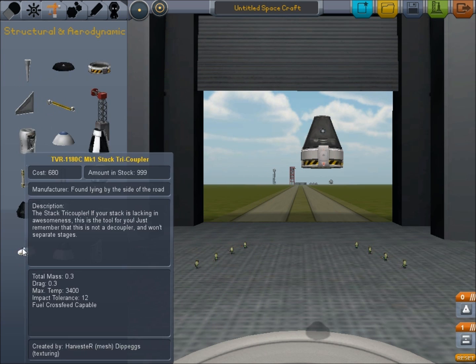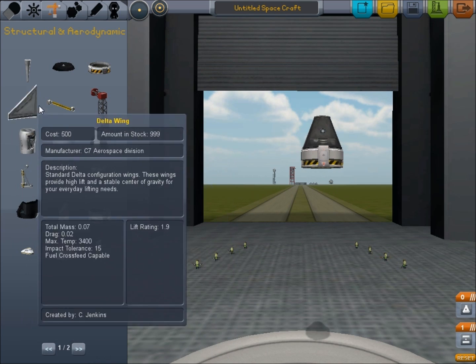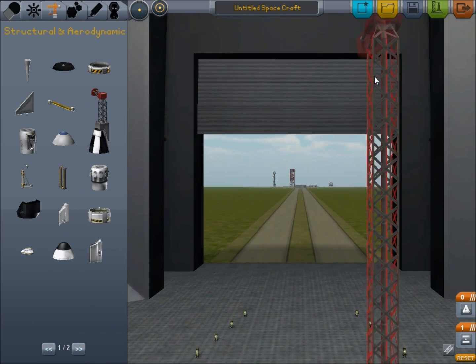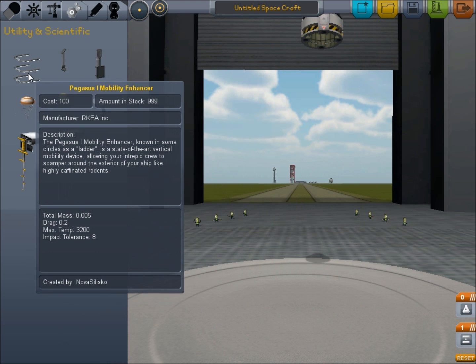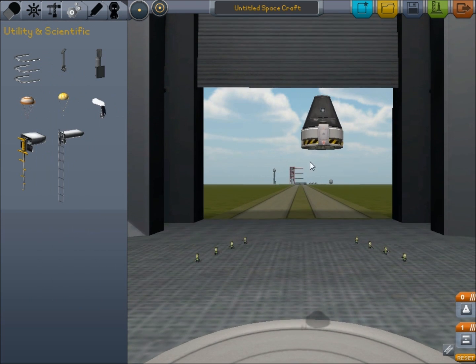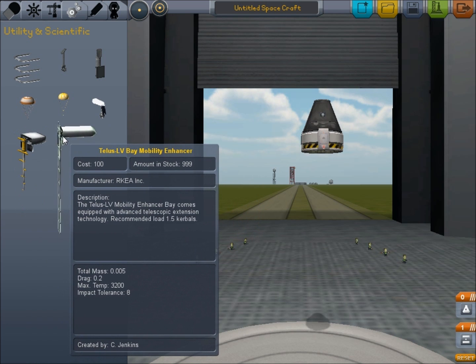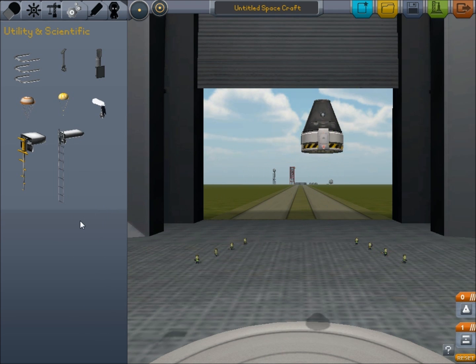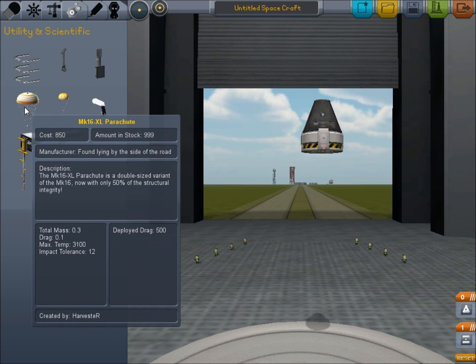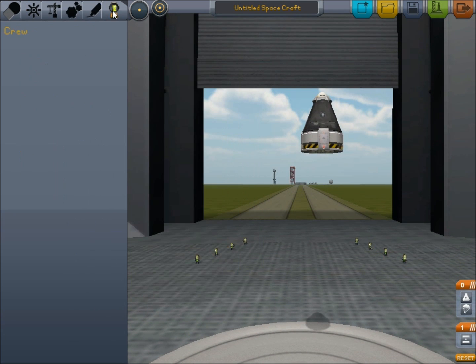Got the wings. Standard tricoupler. Oh wow, it stretches with the height. It's a ladder device. Another ladder. And another ladder. Big landing struts. Oh yeah. New parachute. Much bigger parachute. And that's it.